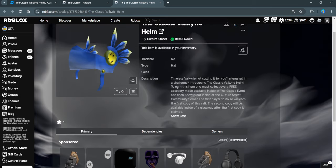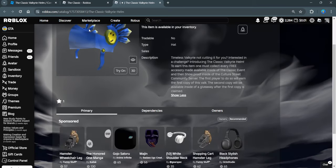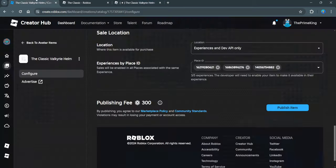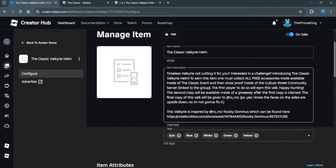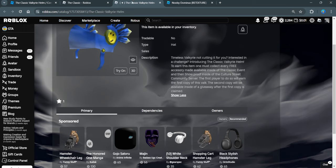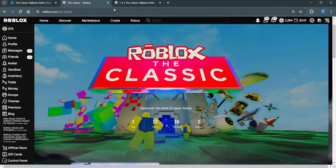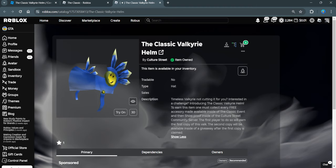The second copy will be given to a giveaway winner. There's a third copy which will be given to Roms — R-O-M-S — because this Valkyrie is inspired by a Dominus which they created. You can check it out here — this is the Dominus they created, and as you can see, our Valkyrie draws inspiration from this Dominus. They'll get the third copy because we drew inspiration from their item. Make sure you're in the Discord server, which you can find linked below or through our group page.